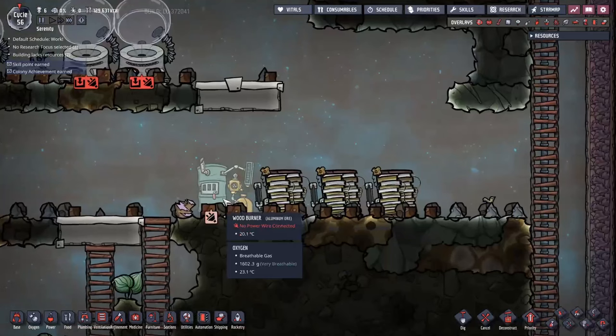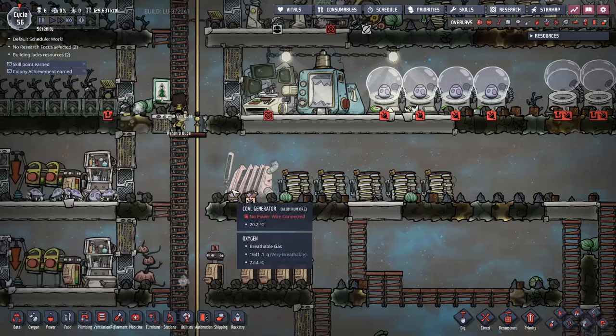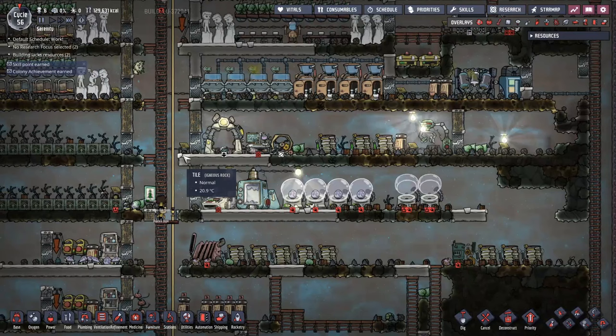Wood burners are similar but much weaker — around 300 watts. They're not great, but hook up a few batteries and you should be fine. Three batteries is usually enough per wood burner. Early game you won't want more than one coal generator or one wood burner since your power needs will be minuscule.